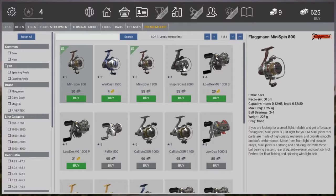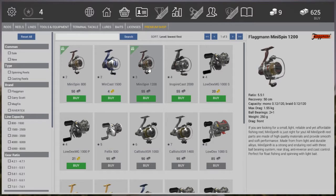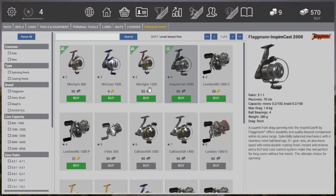Next, the reels — and here's the first purchase we're going to do. As you can see we have our Minispin 800, which is the one we started with. Then at level 3 we bought the Minispin 1200. Now at level 4 we're going to buy the InspireCast. The main reason is we're going to catch ourselves some catfish, which are bigger than the bass and pike we've caught so far. This reel has a max drag of 1.6, whereas our current Minispin has 1.55 and the lowest one has 1.25. So we're going to add that to our inventory.